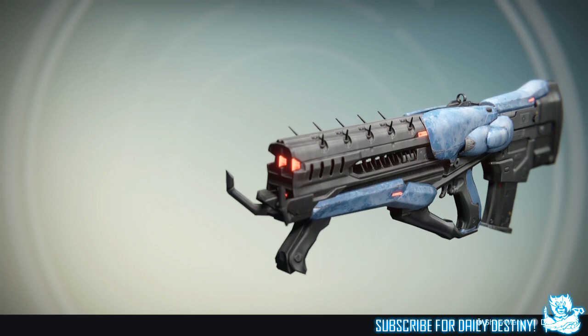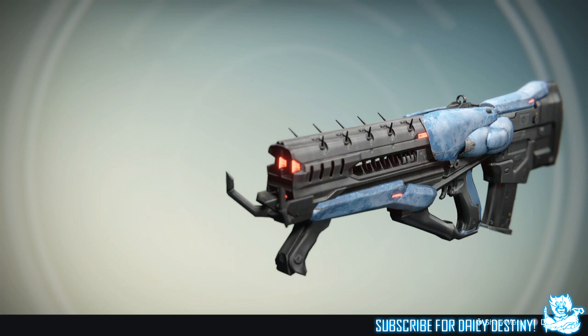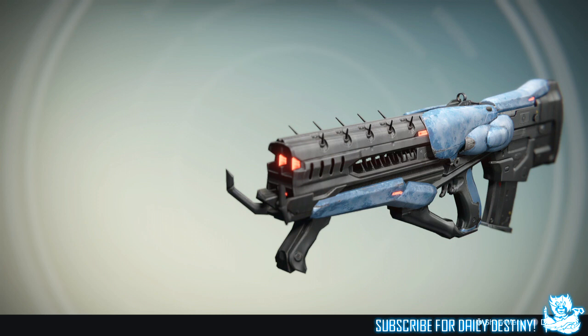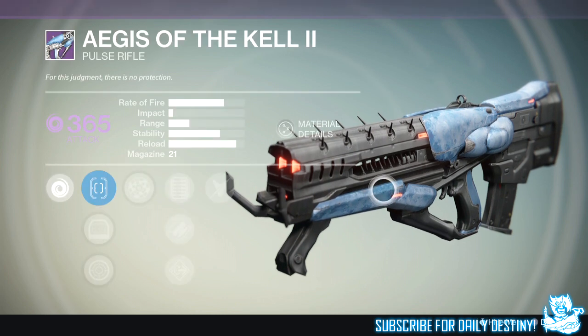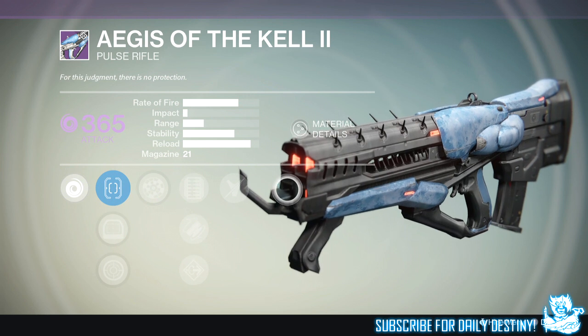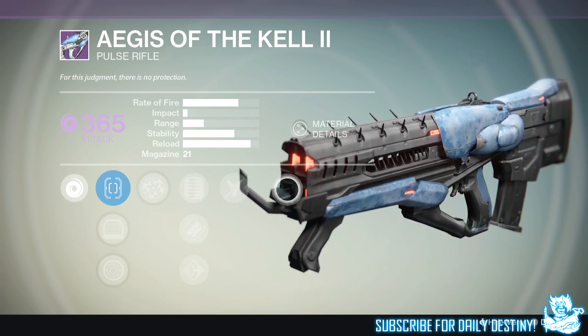Not bad whatsoever — it's going to be one to use in the Prison of Elders. I'm not sure how many Vandals have void shields, but nonetheless it's the best of both kinds. Guys, this is how I believe you obtain the second versions of the Prison of Elders primary weapons — they drop from the level 35 Prison of Elders arena. If you've obtained one another way, let me know in the comment section.